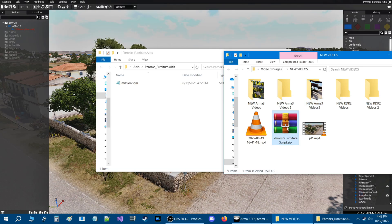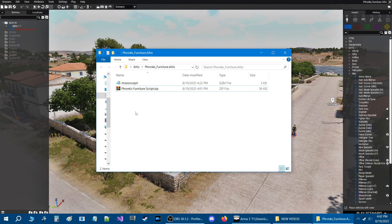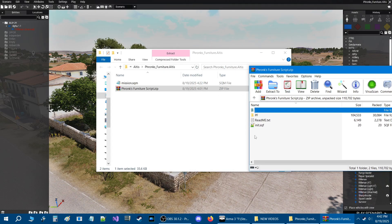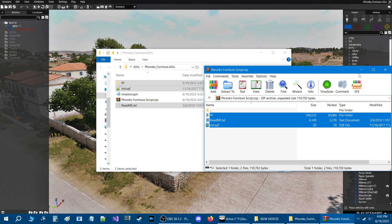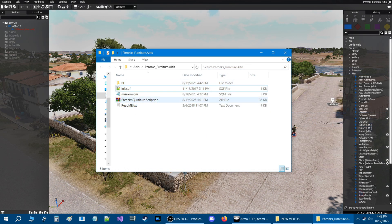This is the zip file of the script — I'm going to link it in the description. When you download it, open up the zip file and take these three files and put them into your mission folder. You're going to get three files: a readme, an init.sqf, and the scripts themselves. The readme doesn't do anything, it's just information about the script.